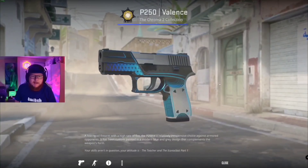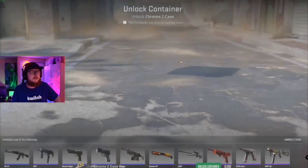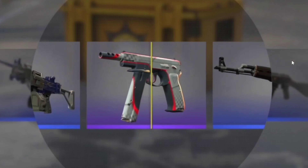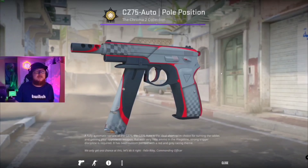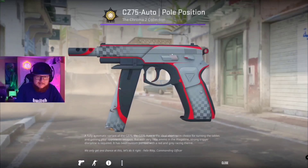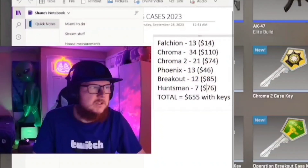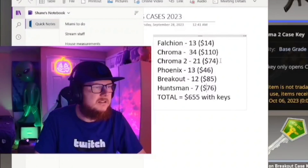Alright, alright, Gaben, I see how it is. Cases 11, 12, 13, 14, 15 - here we go. This is for Steve, the beast Steve! We got a purple - the first purple of the spins! Clap for Steve, nice Steve. That's not bad, it's better than a blue. Just for reference, we're doing 34 chromas, 21 chroma twos, 13 falchion, 13 phoenix, 12 breakout, seven huntsmans.